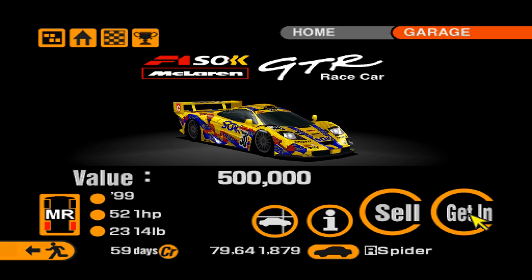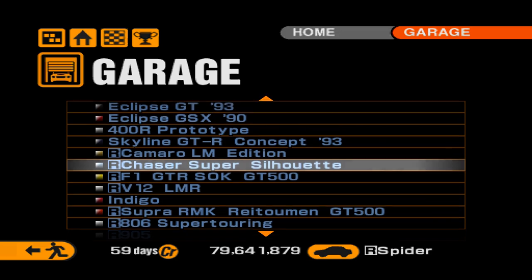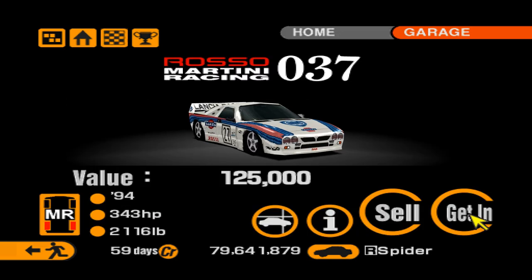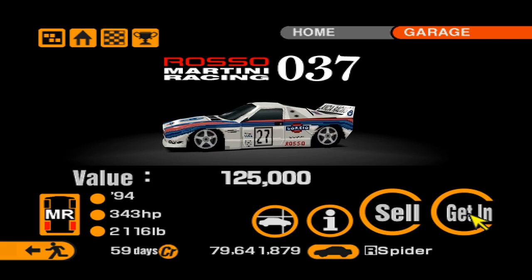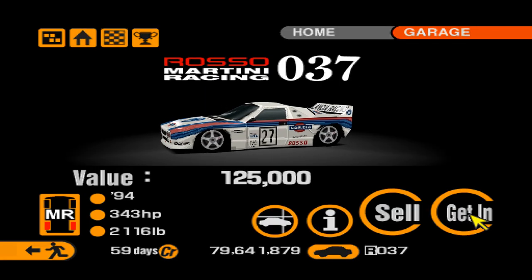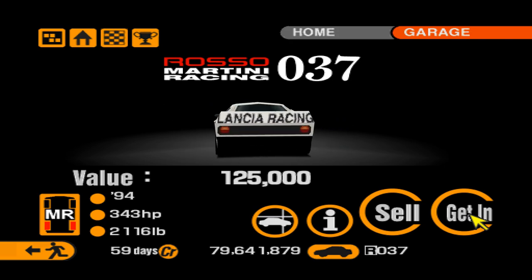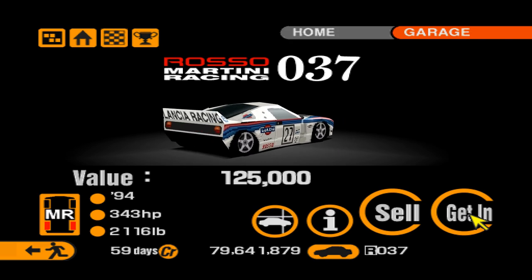You could even use a McLaren F1. However, if you want to win the GT500 Championship in the worst possible way, you could use this - the 1994 Lancia Rosso Martini Racing 037 GT500 car. Yes, this was actually raced in GT500. It showed up in the 1994 season at one race at Fuji, wasn't very successful, and was never really seen again.